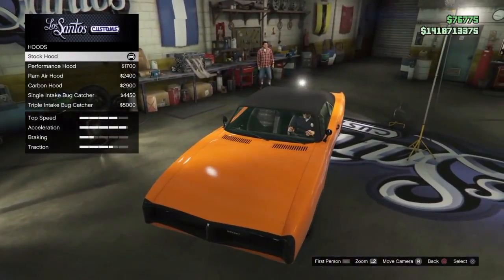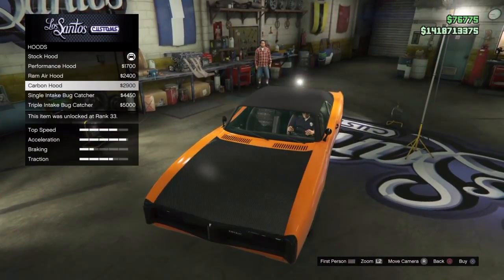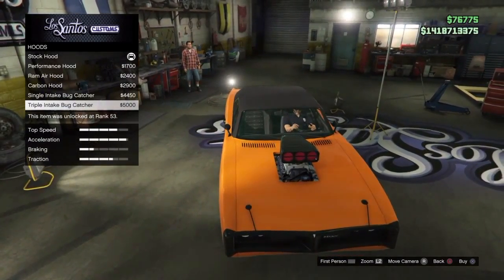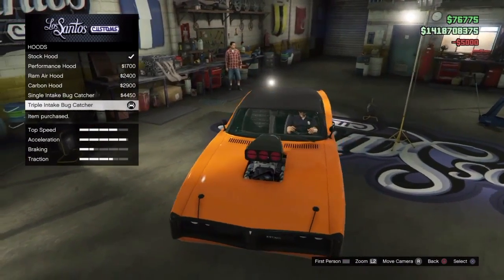Next, for the hood you are going to need to go down to the triple intake bug catcher for the big power thing that he has on top of his car.